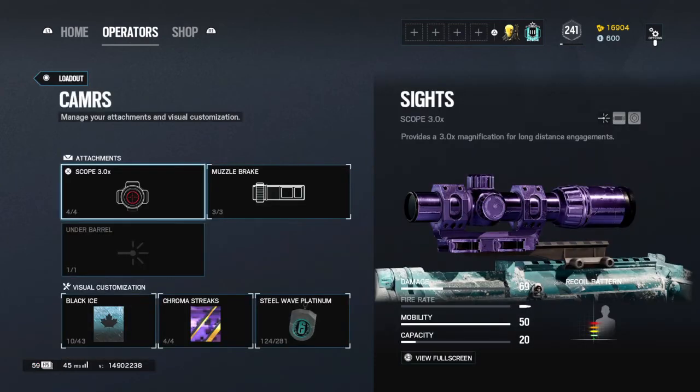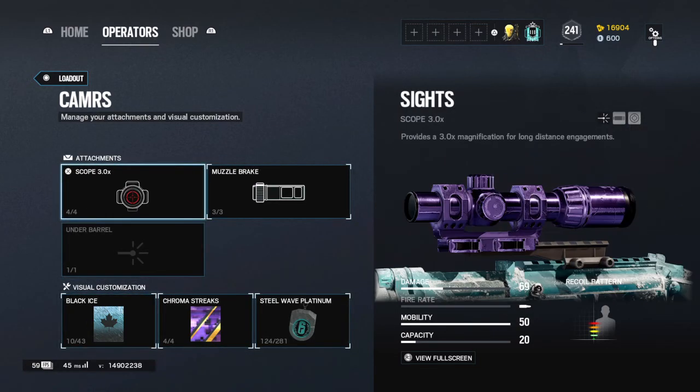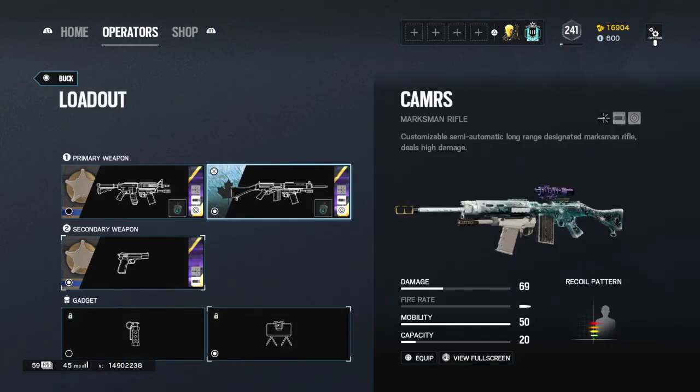This gun literally just needs the 3.0 scope — the 3.0 is so clean. Muzzle break, that's it, all you need. And then obviously you have your customization, and it's just so good.